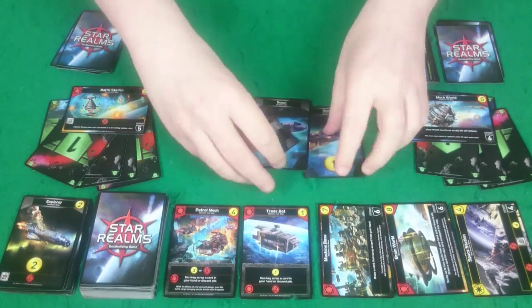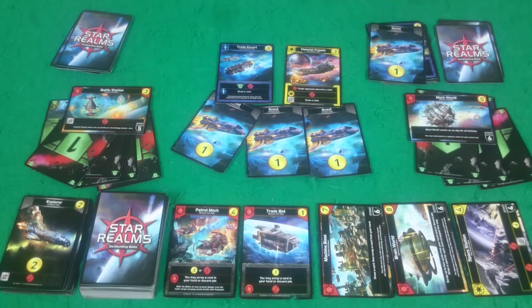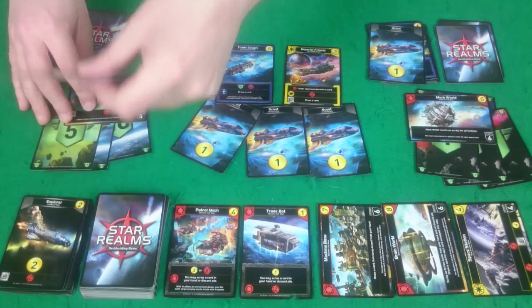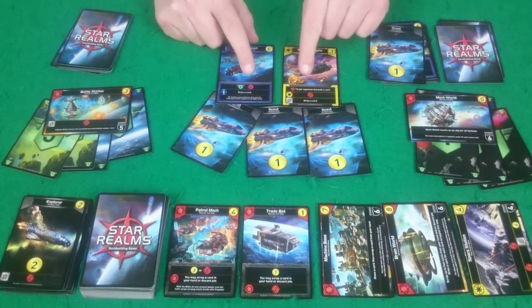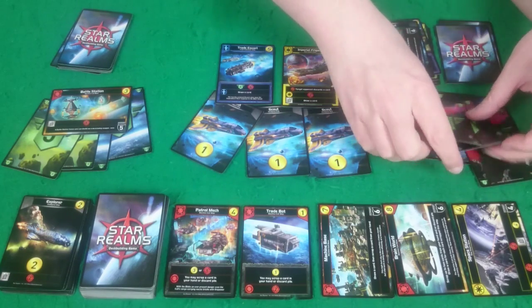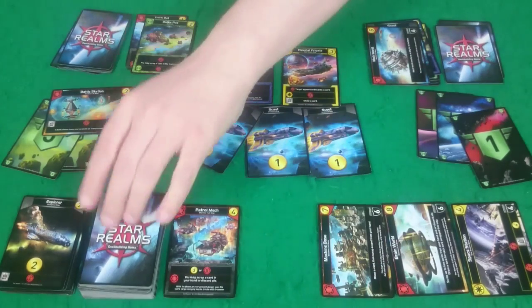Rogue has three Scouts, her Imperial Frigate — so I have to discard a card, and I'll discard a Scout. The Trade Escort is giving her four authority, so she'll gain that immediately. She then has nine attacks — she'll destroy my Mech World and do me three damage. Then she'll buy a Trade Bot and this Battle Pod as well.